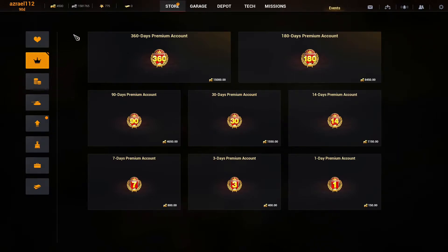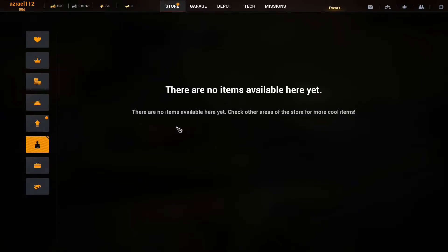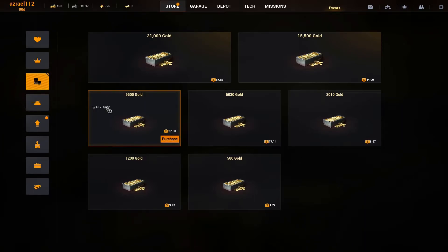I did get a founder pack with my key — 90-day premium, some gold, silver, and experience — which is fine. But I would have preferred they flesh out the content first and then have things listed as 'coming soon' before asking for money. A lot of what you could buy isn't even in the game yet. I personally don't like microtransactions in unfinished games, but let me know in the comments — do you think microtransactions should be in early access games, or should they wait until full release?